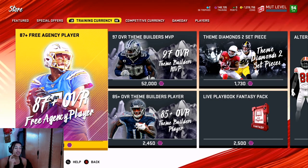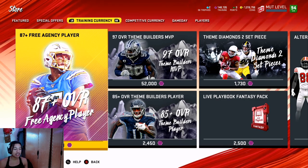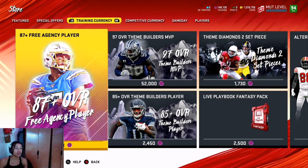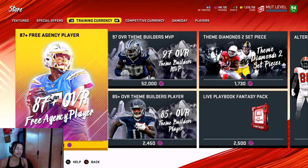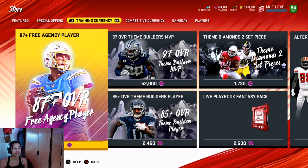All right, let's get into this method. You need to find the cheapest training. Right now you can build a 96 hero free agency hero for about 165,000 coins. 87s go for around 15,000 coins, and 90s are going for around 35,000 coins — even lower if you wait for a snipe.